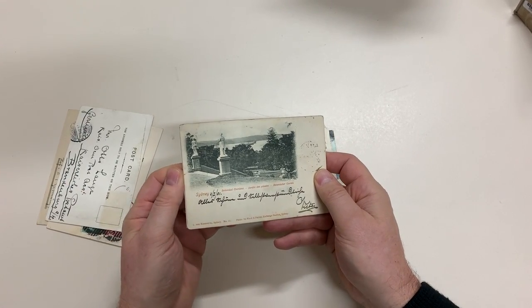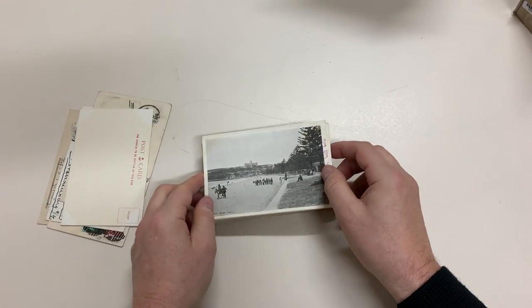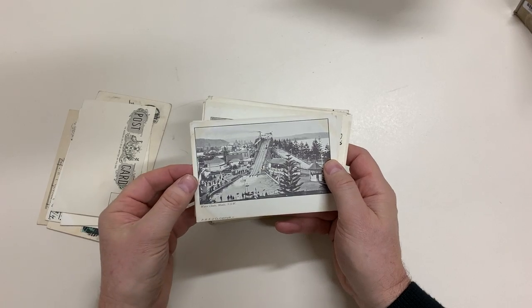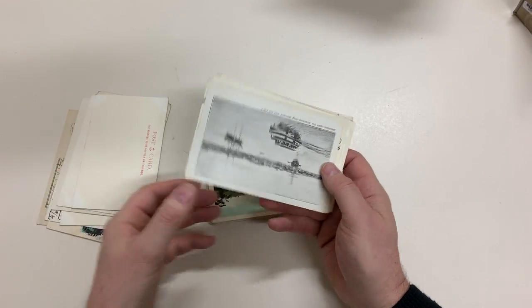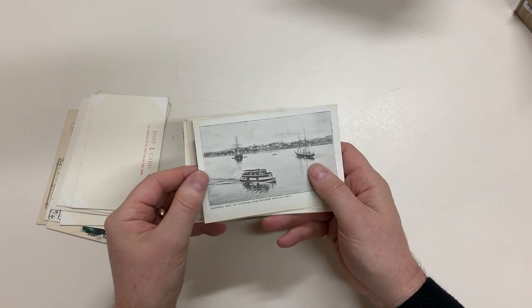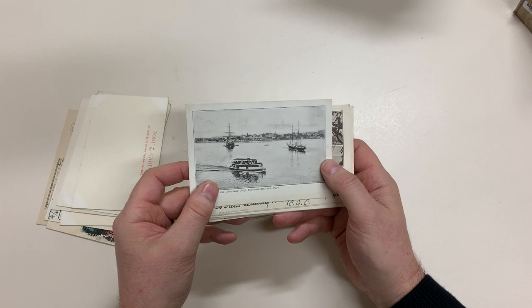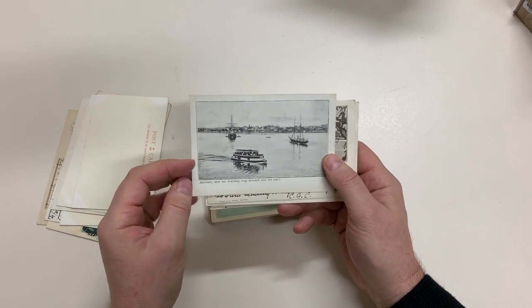Von Kooneritz Botanical Gardens, Watson's Bay, Ocean Beach Manly, Watershoot Manly, PHF & Co, Lane Cove River, Balmain with the training ship Surain — is it Sovron? — and the Dart.